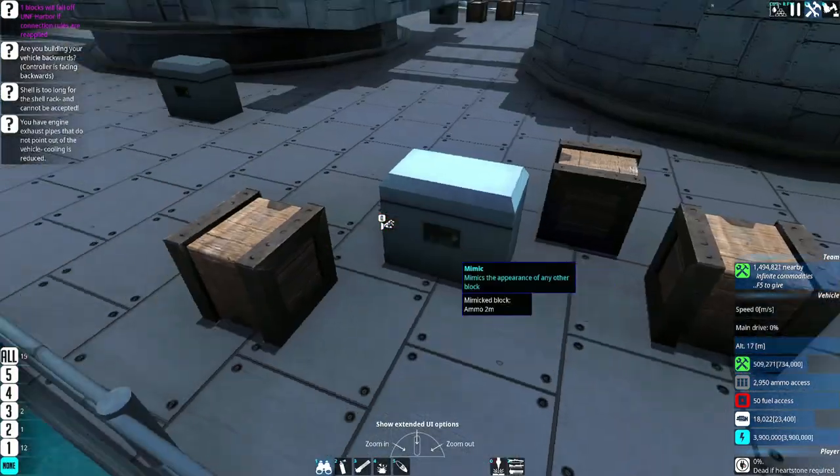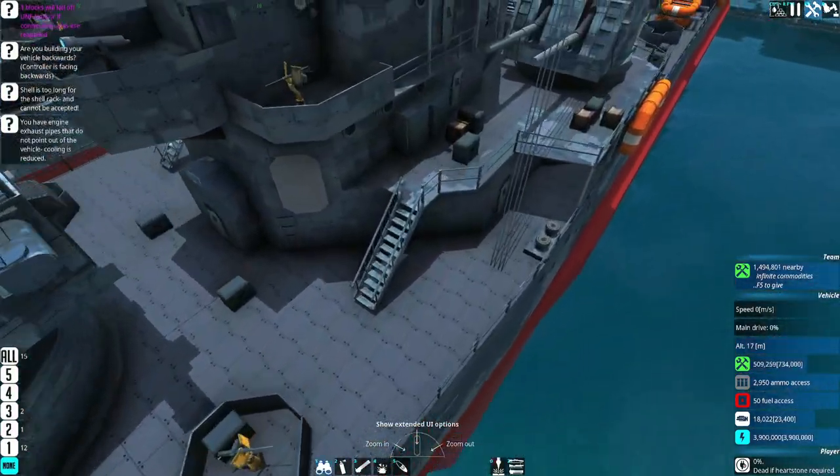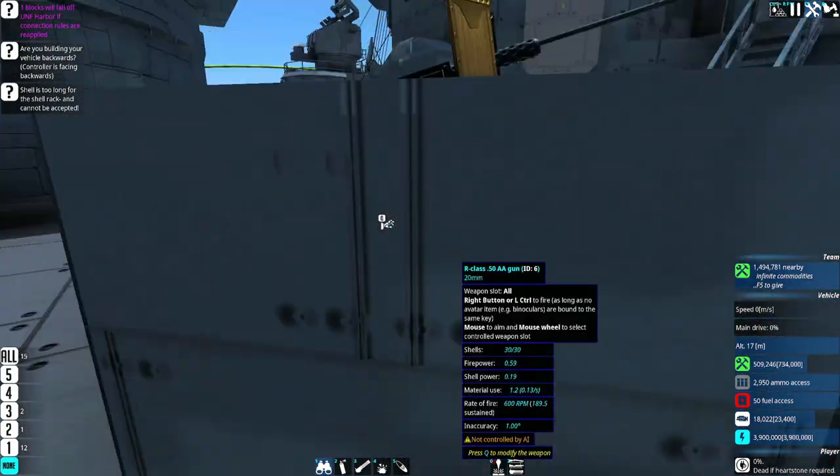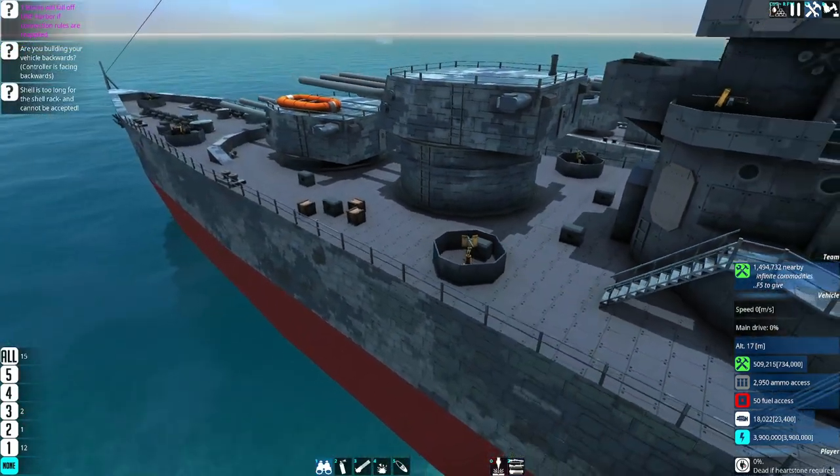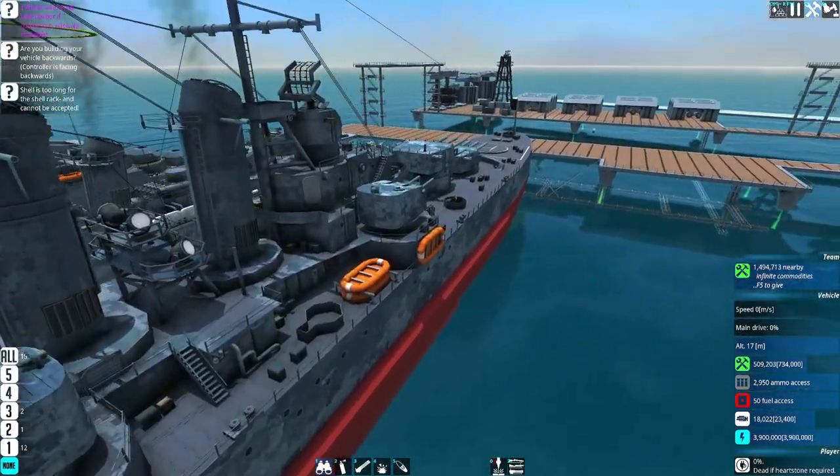Rotate it, twist it, whatever you want to do. Adding this periodically throughout the ship — and especially whenever you have a little AA emplacement, put a little ammo box next to it. Very simple, but it just adds a little bit of extra detail to make it look less bland and empty on your ship.